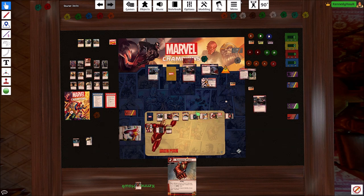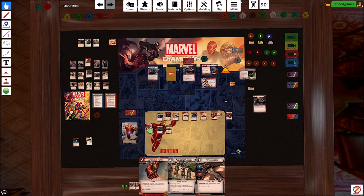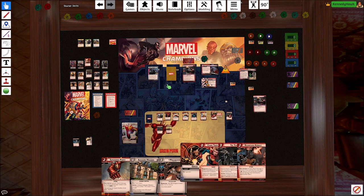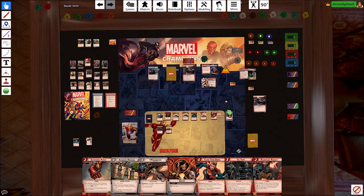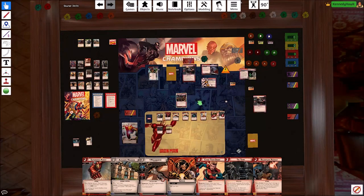We didn't use this yet, so we can gloves for two. We're drawing seven. He's going to get two threat. He's going to swing at us and we're going to have War Machine defend for one — two three four... one two three. War Machine's dead even.